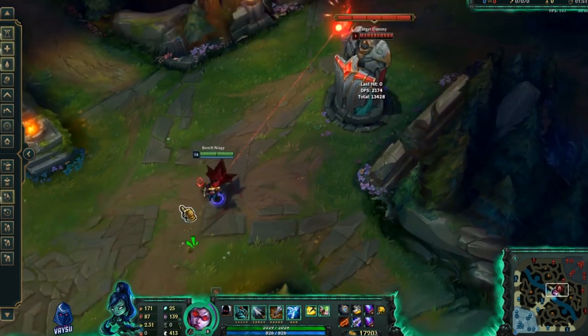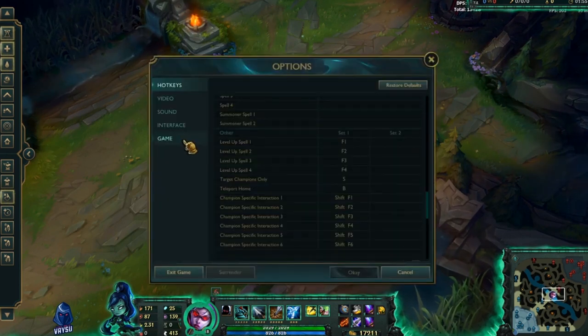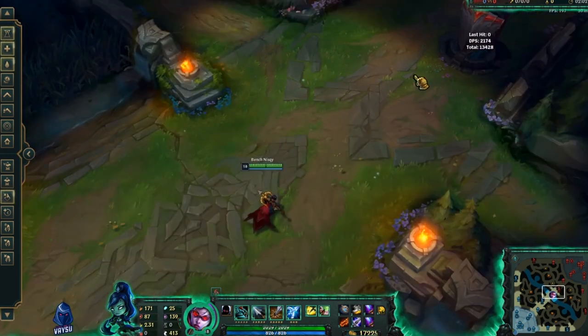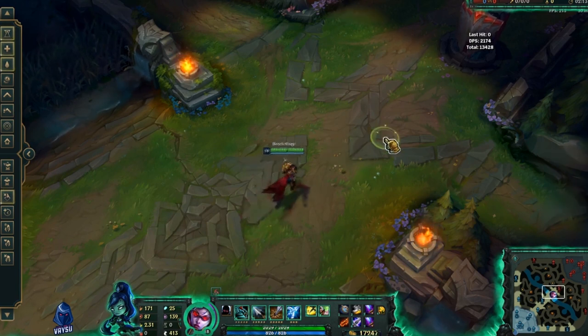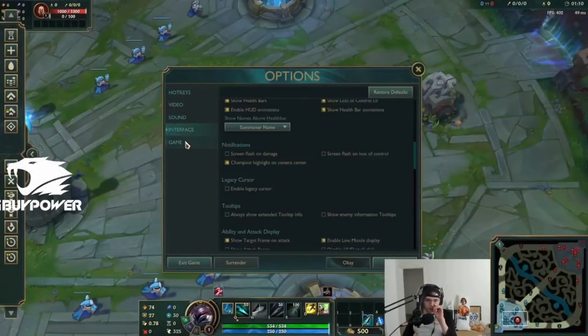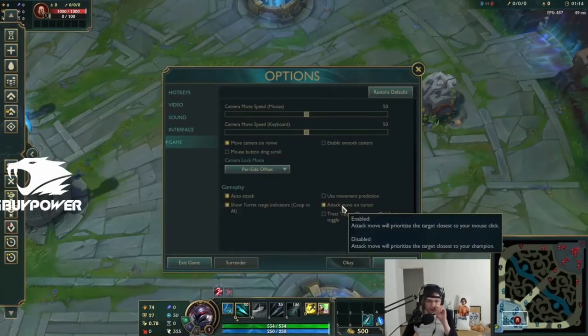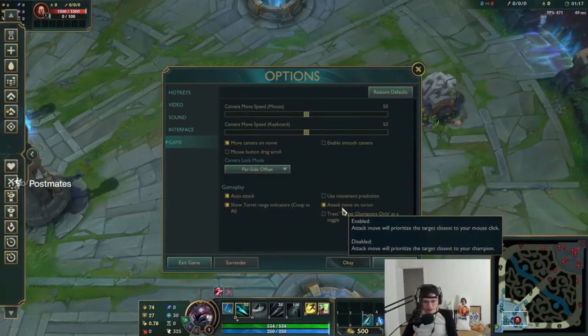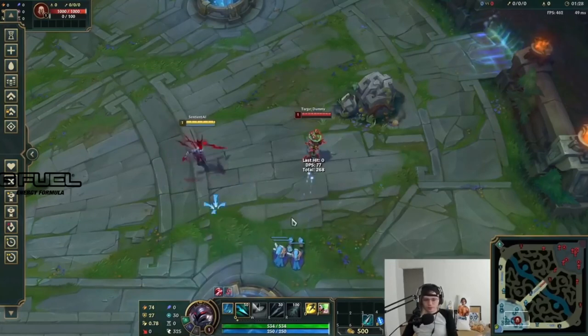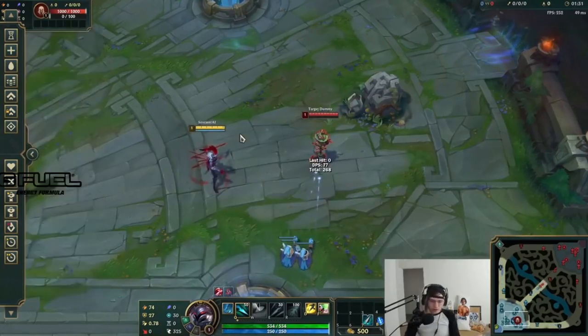It's pretty annoying to hold S and also use abilities or flash, so there's a second option. Go into game settings and turn on 'target champions only' as a toggle. This means when I press S once, I don't need to hold it anymore — I can press it one time and it will ignore turrets. You should get used to playing with this enabled; whenever this option was added, it's insanely good.